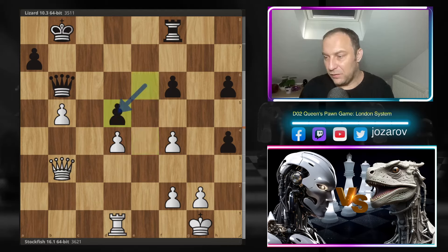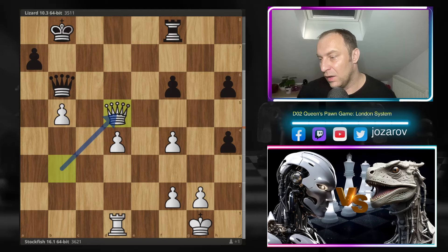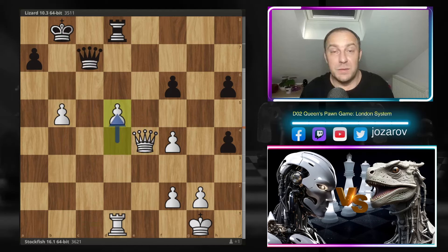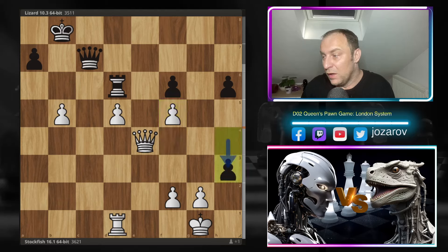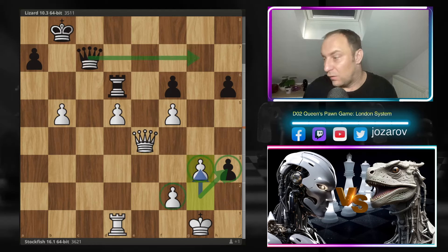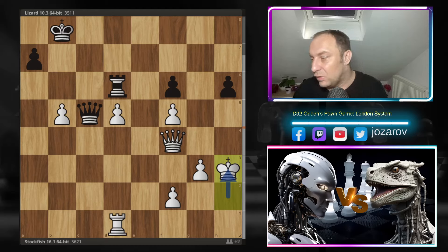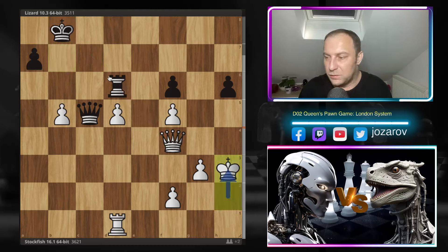After queen to b6, bishop takes d5, e takes d5, and queen takes d5 leads to an endgame where Stockfish has a favorable situation with a dangerous passed pawn on the d-file. Black's king is much more in danger than White's king, which can always escape. We have rook to d8, queen to e4 — you cannot take the pawn because rook to b1 loses the queen. Queen to c7, Stockfish pushes the d-pawn, rook to d6, then h3, g3. Stockfish keeps a solid structure. Rook to d7, queen to h4 pins the rook to the queen. Queen to c5, king to h3, king to b7.